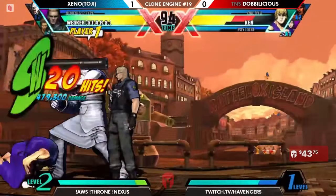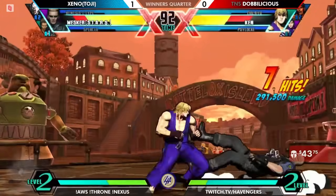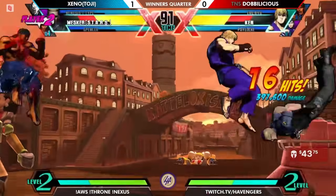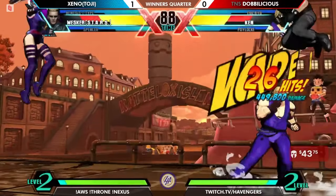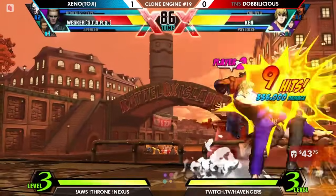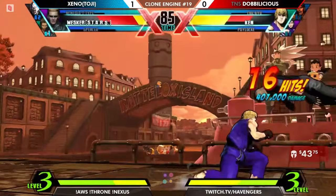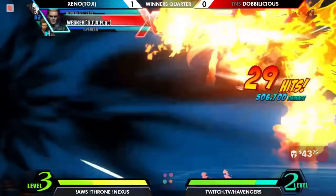Looking like Ken's going to take some damage while Zeno builds plenty of meter. But the side lane catches Wesker. Do you think Wesker will survive? Just barely short. Two combos required, but only two. Looks like it — and now he'll only need 1 meter to get the kill because of that. Very fortunate for Doblylicious.